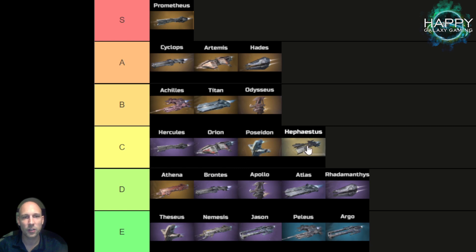Poseidon and Hephaestus are also C tier — they are strongly focused on PvP, so their skills are not all active in PvE. On D tier are things you might not really want to use: Athena, Prontus, Apollo, Atlas, and Redamentis are not really that good for PvE anymore. You can still use them, but they are not top tier.